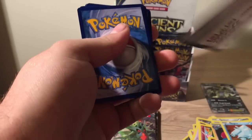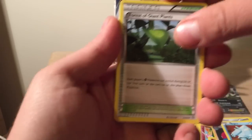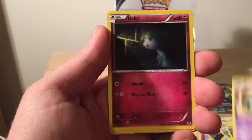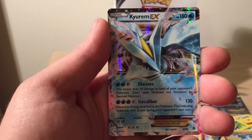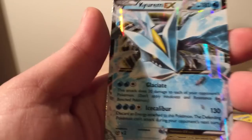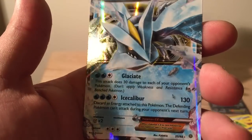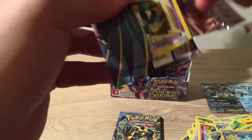9 packs, 2 EX. At least one holo — Solar Mask — at least another holo. Another EX would be awesome. Forest of the Giant Plants, Porygados, Lucky Helmet, Malamar, Gollett, Ralts, Persian, Unknown, Quagsire Reverse — and a Kyurem EX! Half Art, holy crap. It's number 2. Holy — Kyurem EX! It's got Ice Calibur and Glaciate. It's a pretty sick looking card, I like how his eye shines. It looks awesome. Two from the first 9 packets — that's pretty damn good.